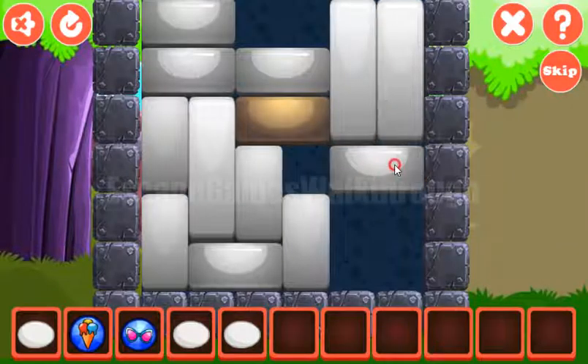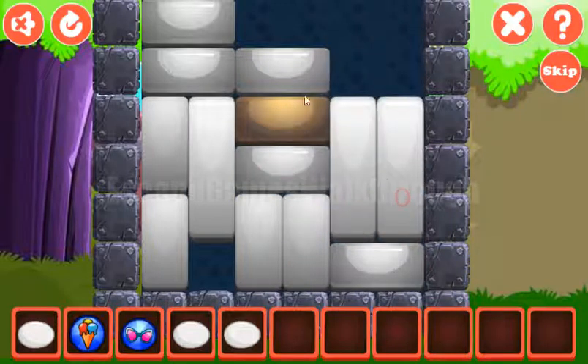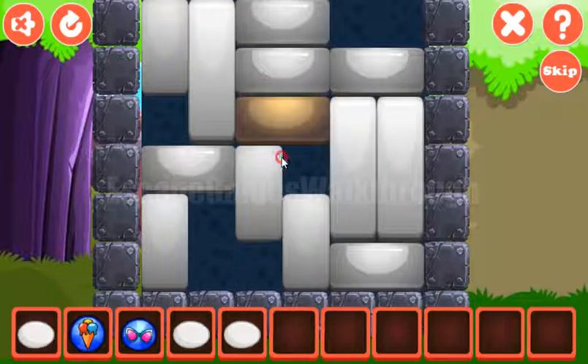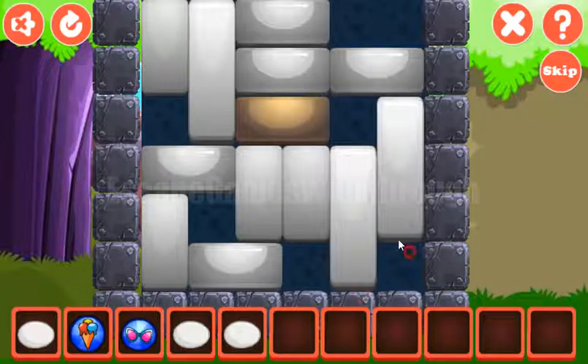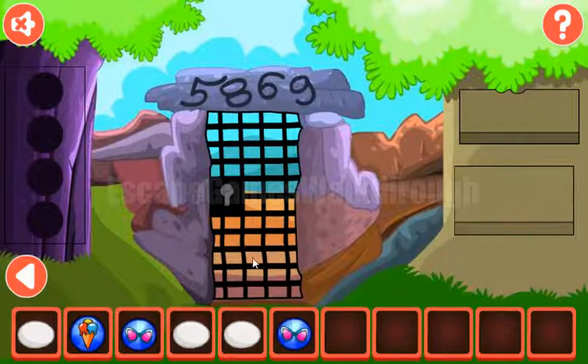Next puzzle. Our task here is to move this golden block to the golden ball there. It can be done like that. And we have phone and heart, and we've got a token with the ball.